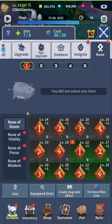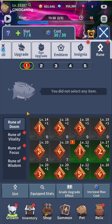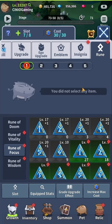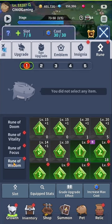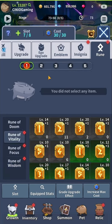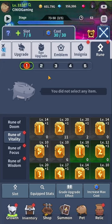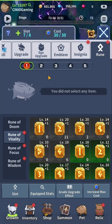Rune of Doom is the primary one — it boosts offensive stats such as attack, critical damage, and skill damage. The Rune of Vitality boosts defensive stats such as HP and defense. The Rune of Focus boosts penetration and accuracy. And finally, the Wisdom set boosts gold and experience. These sets are associated with my offensive build, full defense build, and later on — especially in later stages — you actually need defense more than you did in the early stages, as certain aspects require a hybrid or extra defensive build to survive.